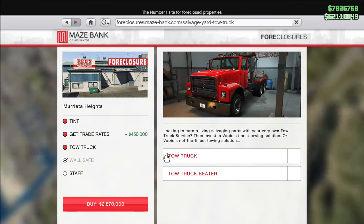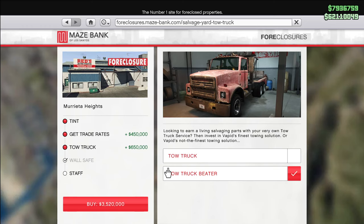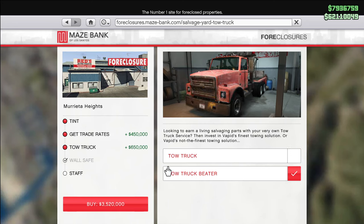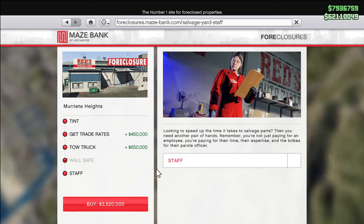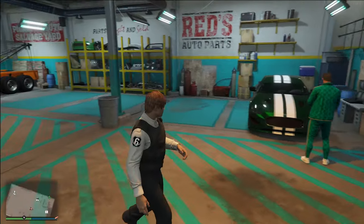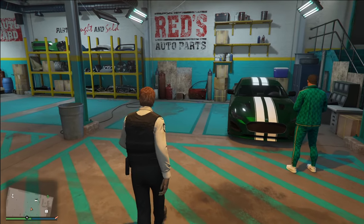We also have the Tow Truck — this is an absolute must-have. Buy the Beater Tow Truck; there's no advantage to buying the more expensive one, it just looks nicer. You're saving $550,000 by going with the Beater. The Staff Upgrade is also pretty important. It is expensive at $625,000, but it allows you to have two vehicles inside of your workshop instead of one. I would definitely recommend buying all of those upgrades.